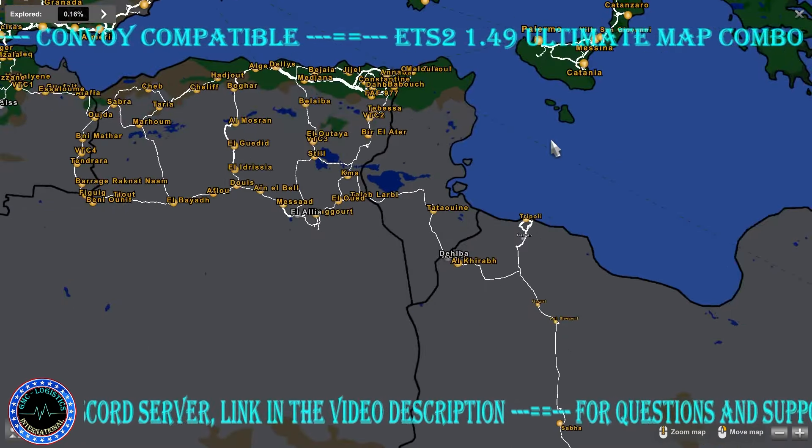Also in this combo we have the Bingen Swedish Islands, and the West Balkan DLC appears properly in the game. That covers the maps and how they look on the background. Now let's go to the load order.